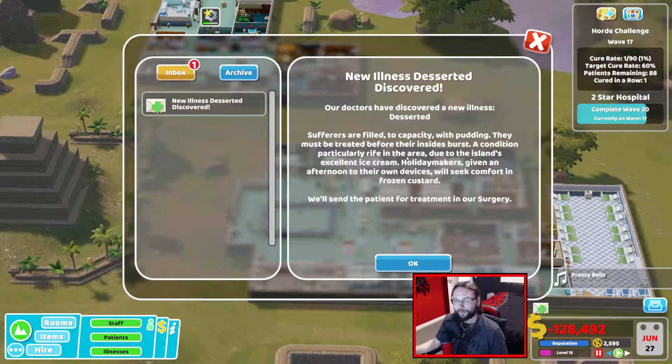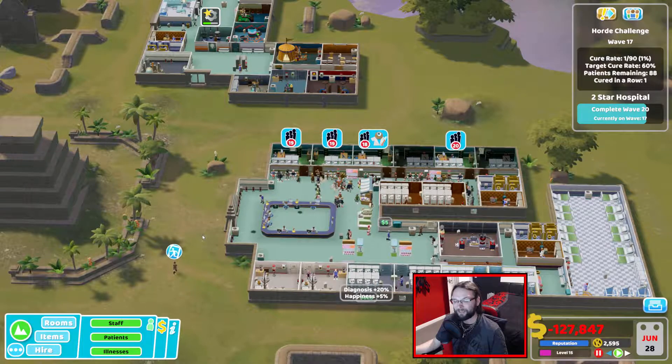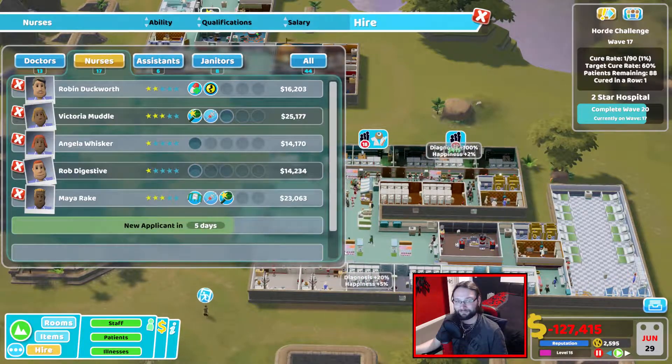I don't think we've had this one before. New illness: Deserted. Sufferers are filled to capacity with pudding — they must be treated before their insides burst. A condition particularly rife in the area due to the island's excellent ice cream. Holiday makers given an afternoon to their own devices will seek comfort in frozen custard. It's in surgery. Always good when you've got a surgeon with cheese for brains.